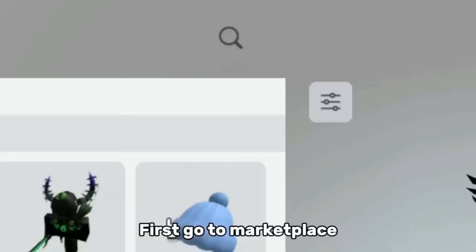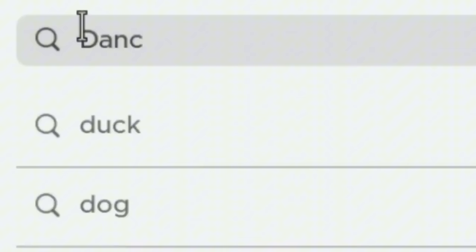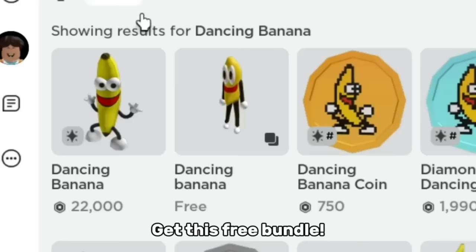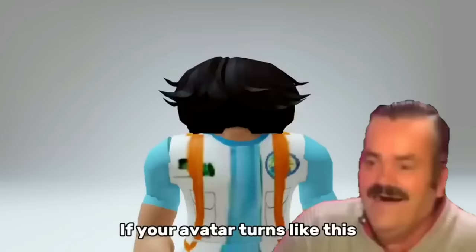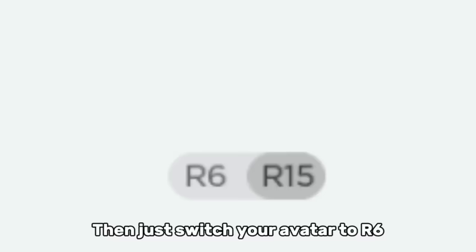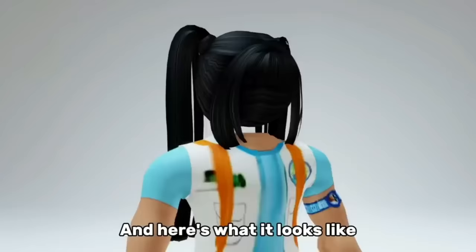First, go to Marketplace then search Dancing Banana. Get this free bundle. Now equip its head. If your avatar turns like this, just switch your avatar to R6, then equip a hair that can cover the head. Here's what it looks like.